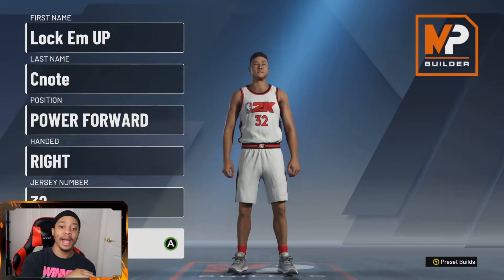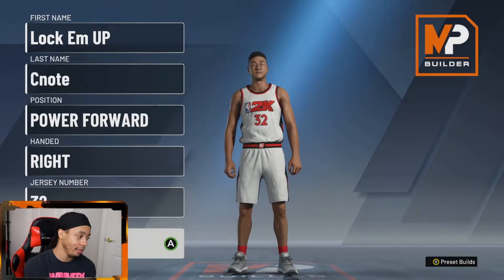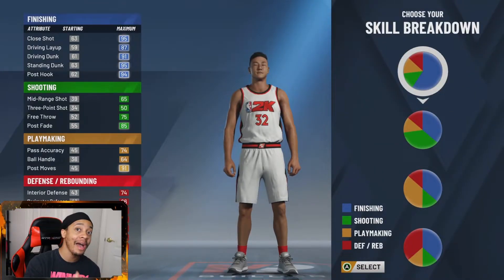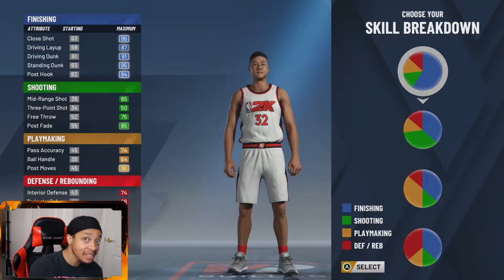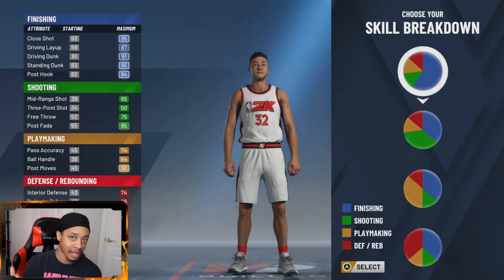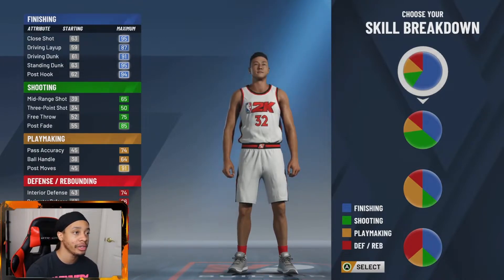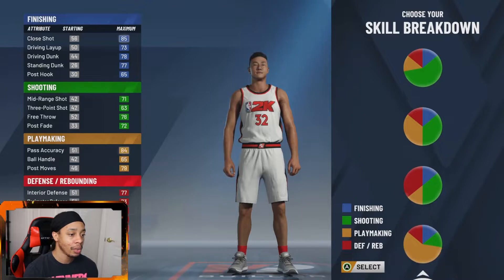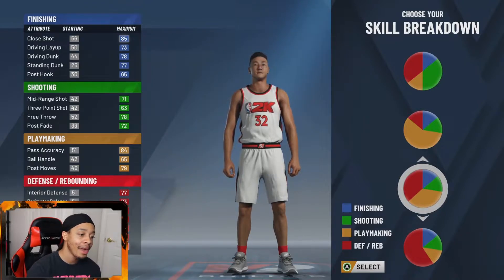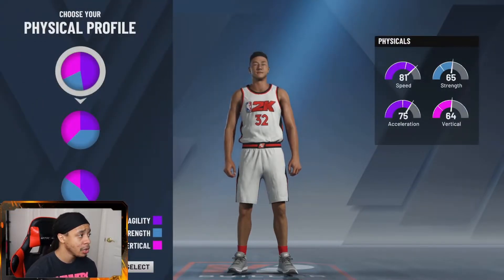The position is going to be a power forward — we already knew this. If you guys don't like this build I'm showing you, I also have a whole other build that is still the NBA 2K20 playmaking glass cleaner but made a little differently. For the skill breakdown, this is going to be the best one for this position — it's going to be the red and also the yellow, which is defense and playmaking.